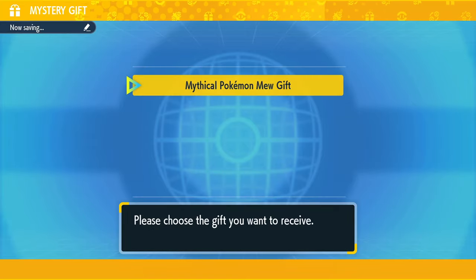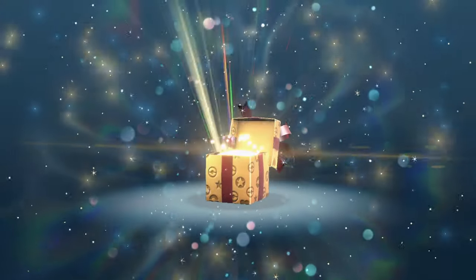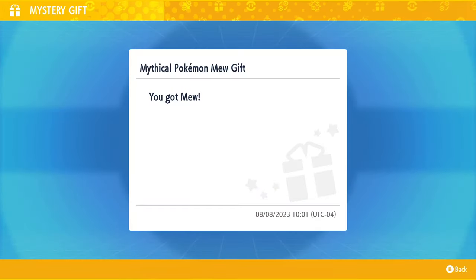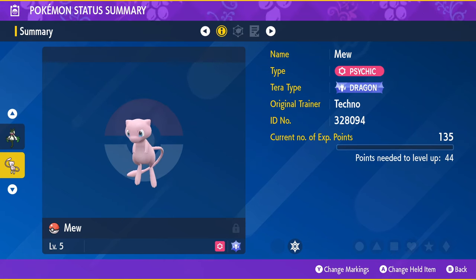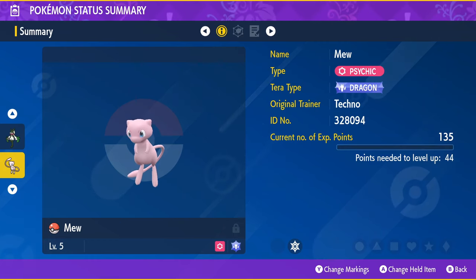Once you push OK, your Mew will come in through the Mystery Gift. As stated in the Direct, Mew will have a different terra type and a different nature for everybody, so it's not the same Mew for everyone, which is actually kind of cute — it gives these things a little more value. It's your own personalized Mew. Check your party — it gets put in the party, or if your party is full it will be placed in the first open box slot. Mine came in at level 5, with a Dragon terra type, and moves: Dragon Pulse, Swift, Light Screen, and Light Dew. I got a Relaxed nature.